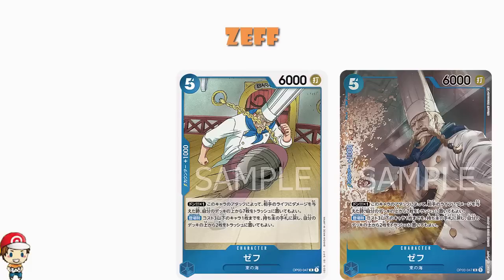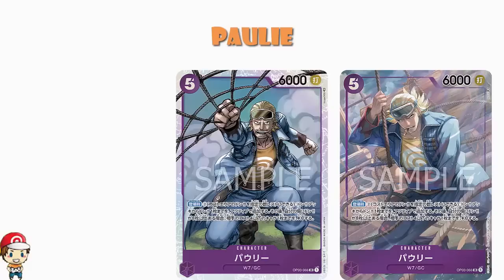Moving over to purple, we've got an alternate art of Pauly. 5 cost, 6,000 power. On play, pay 2 to add up to one Don from your Don deck and set it as active — that's a good skill. Then if you have 8 or more Don in play, KO up to one of your opponent's characters with a cost of 4 or less. I like that you're adding a Don, but it's kind of weird having a 5 cost character that's really pointless to play unless you have 7 Don already. When I'm playing a character, I want to get the absolute most use out of it, and with Pauly you need more than 5 Don to get the best use out of it. Sorry to any purple players looking for fancy alternate arts — that's what you get in this set.